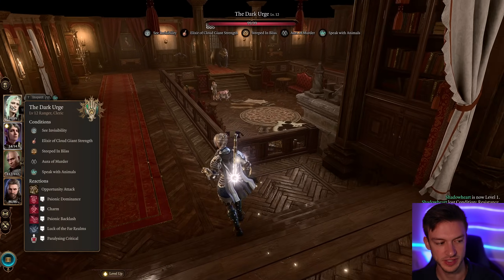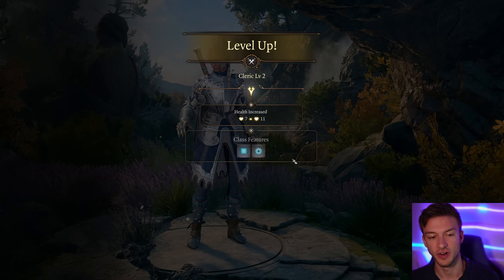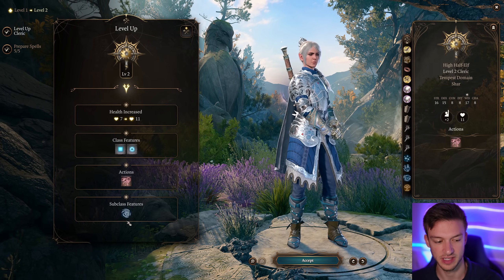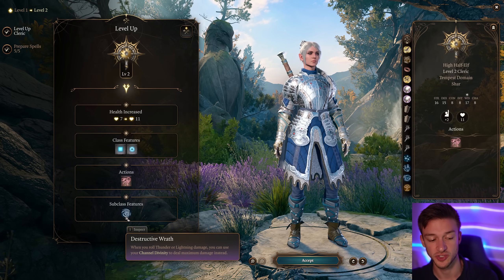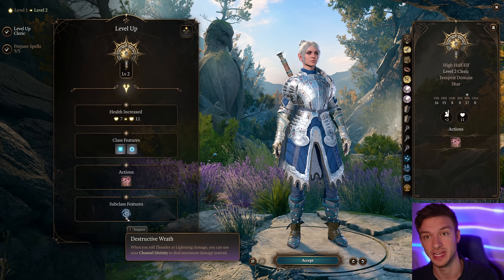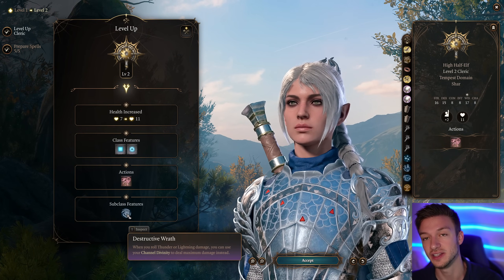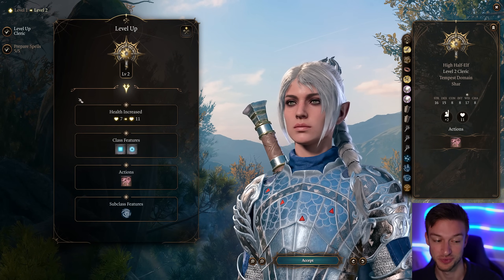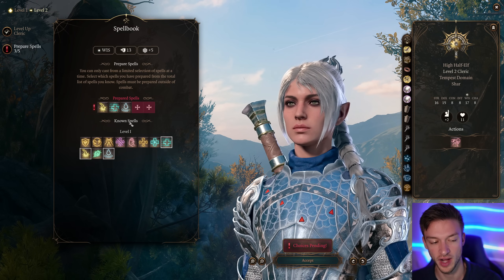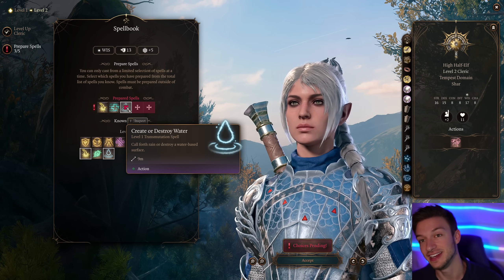I'll be going over the full leveling guide and overall equipment, and I'll show you the combat guide. The big thing for the Tempest Cleric is Destructive Wrath — when you roll thunder or lightning damage you can use your Channel Divinity to deal maximum damage instead. I can't understate how good that is; it can deal upwards of 80 damage. For prepared spells, Healing Word is important, and you want Create Water because it will double your lightning damage, so that 80 becomes 160.